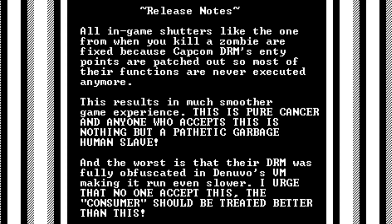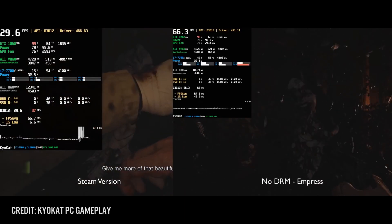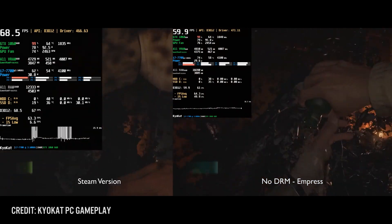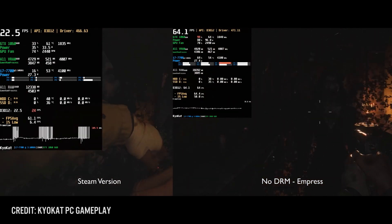The cracking group Empress mentions in their notes: all in-game stutters like the one when you kill a zombie are fixed because Capcom's DRM entry points are patched out, so most of their functions are never executed anymore. This results in a much smoother gameplay experience. I took a look at a video by KyoCatPC, where he compares side-by-side the game with DRM and the patched version by Empress, and you can clearly see the improvements.